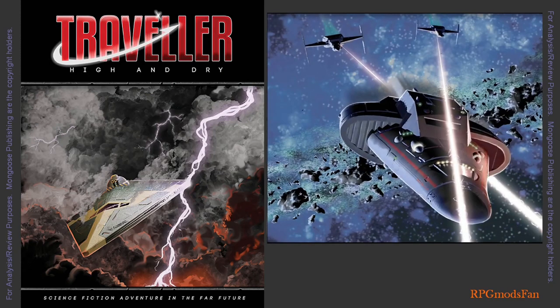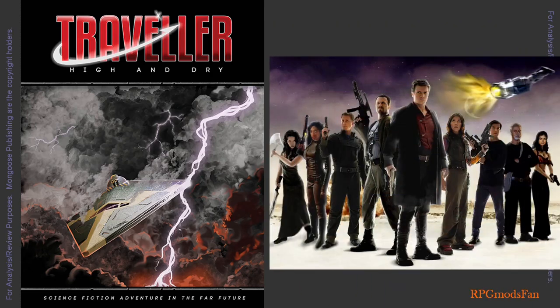As one suggestion, have the far trader spaceship they are on board of, and that is heading to Wallston, be attacked and boarded by space pirates. As another suggestion, have another group of NPC travellers also seeking to get their hands on the High and Dry.